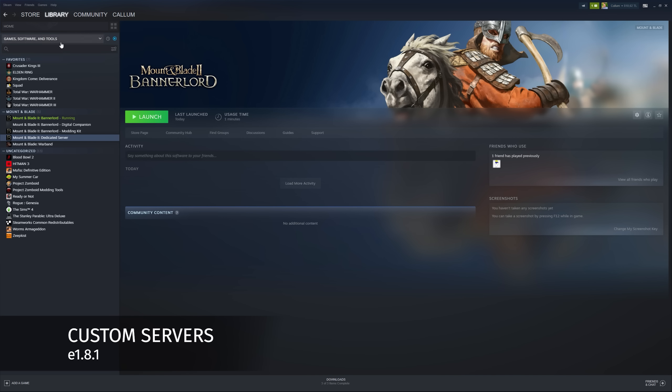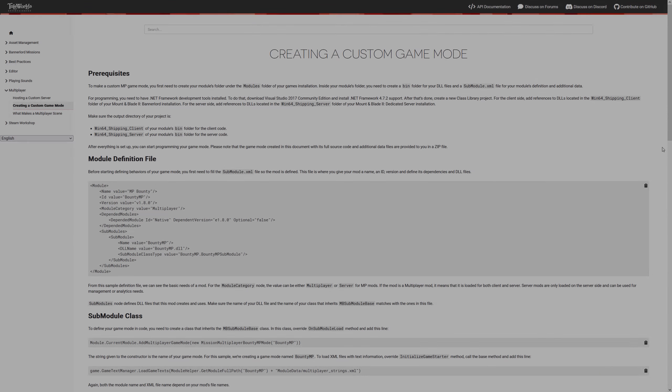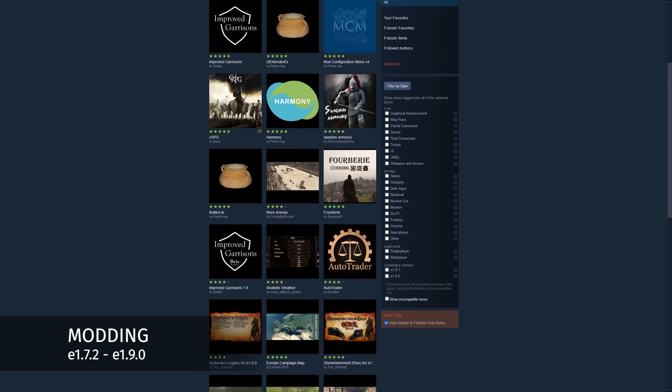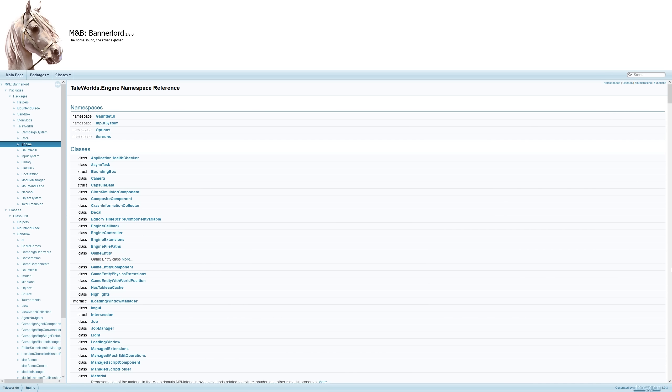Custom server files were released to Steam users, allowing community members to host their own dedicated servers for others to play on, including modded content, with new scenes, game modes, and more. Steam Workshop support is now available, with many user-created modifications already available for you to explore. We recently shared API documentation for Bannerlord to allow modders to effectively use and integrate the API with their creations.